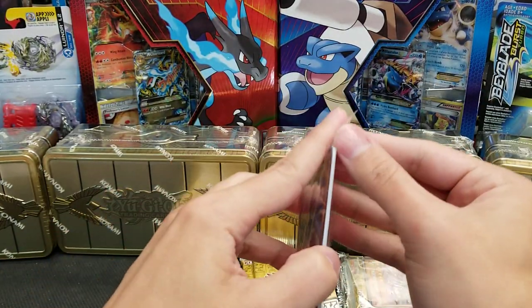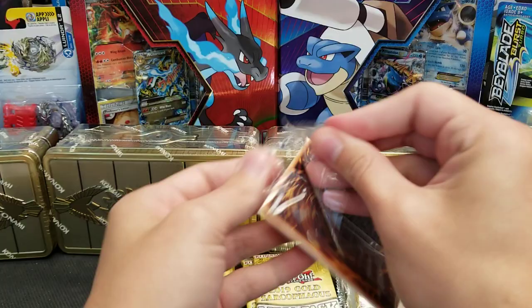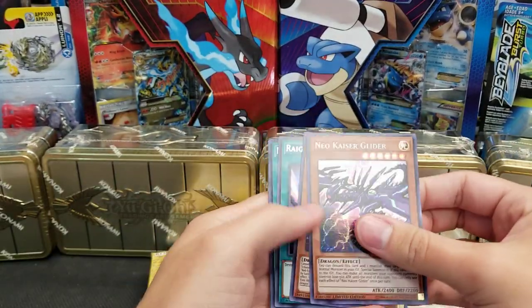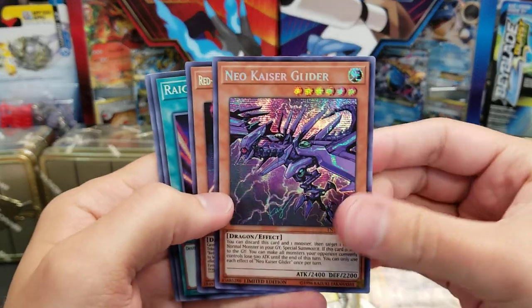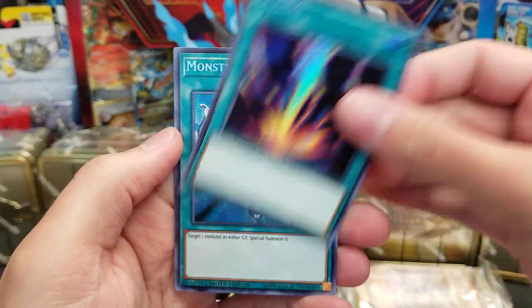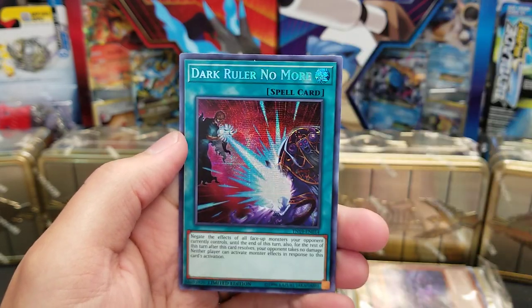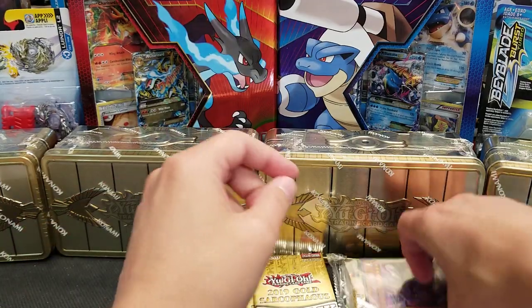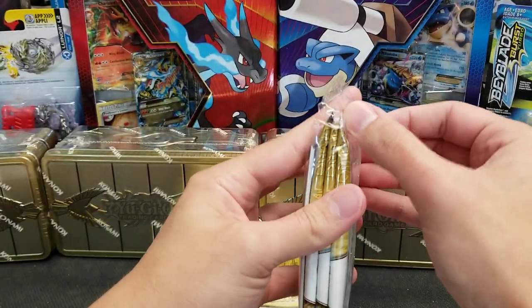So far I'm at three Nibiru, two Dark Ruler No More, one Dimension Shifter for those. We got our first Raigeki! Neo Kaiser Glider. Red Eyes Alternative Black Dragon. Raigeki. And Monster Reborn. And Dark Ruler No More. So, three Nibirus, three Dark Ruler No Mores, and one of the one you don't want to get. I'd say we're winning so far.